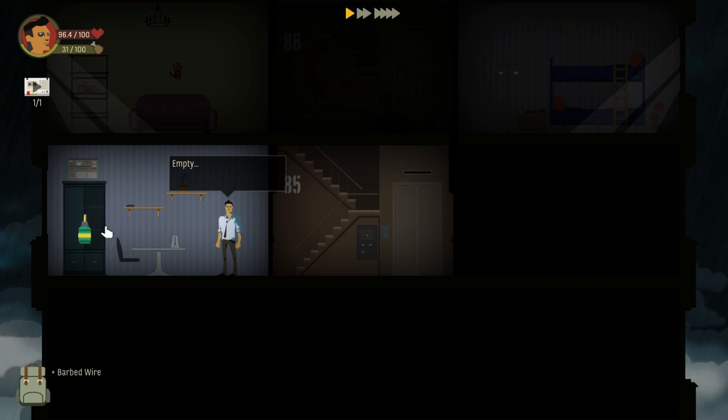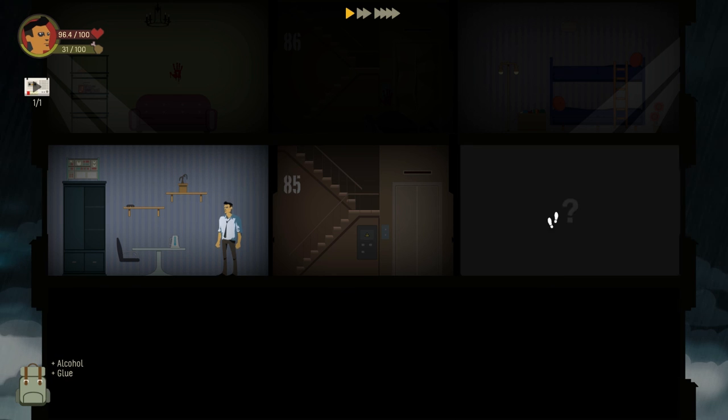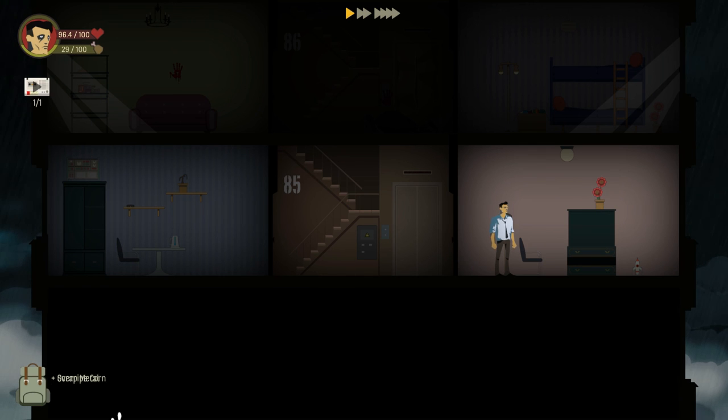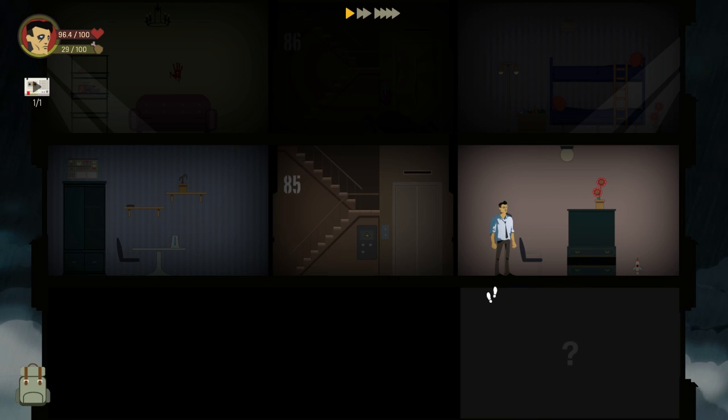Barbed wire. Empty. Glue. Alcohol. Overripe corn. Scrap metal. Alright, I'm going to stop here for today. Hope you're enjoying it — if you are, consider leaving a like, it helps out a great deal. And consider subscribing if you want to see more in the future. I'll see you guys later — I am the Crumlin Archer, thanks so much.